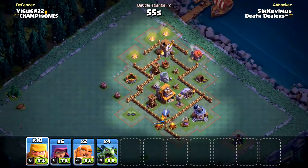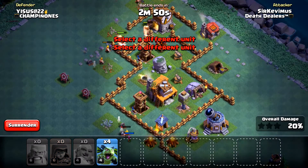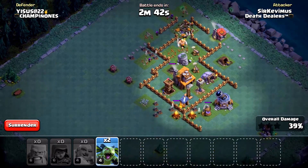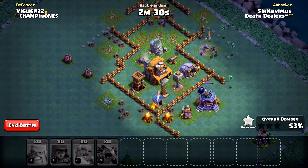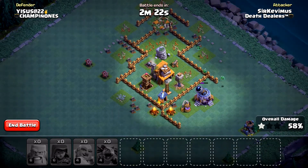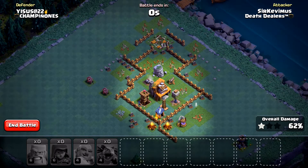We're gonna go ahead and fire off our Giants to the west with a little spread on our barbs, then get those sneaky archers into play, looking to get at least 50%. I'll start spreading out my beta minion up these extra structures on the outside of the walls. We've quickly got our 50% mark — the fourth camp really makes a significant difference in our raids. It doesn't look like I'm gonna get into the town hall, but we'll be in the 60 percentile.